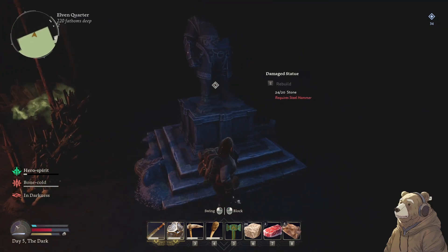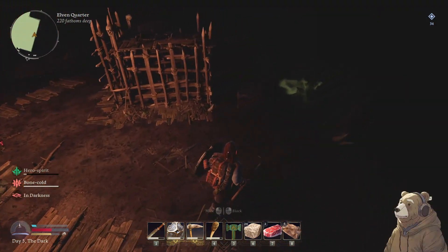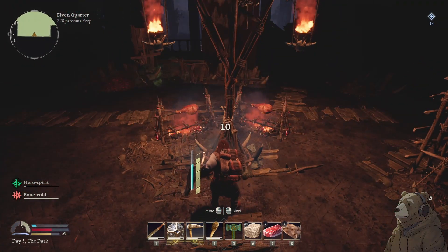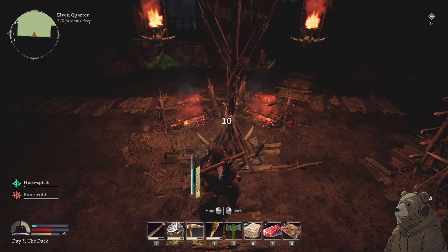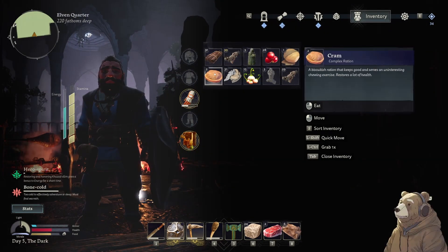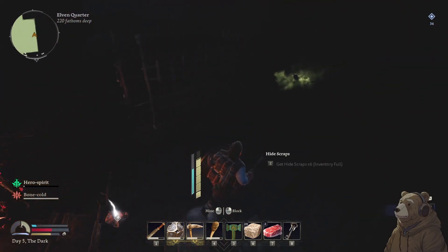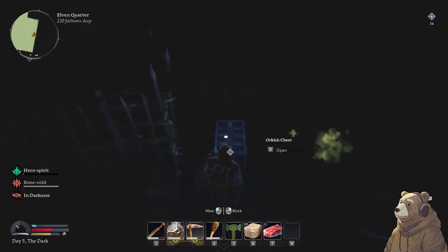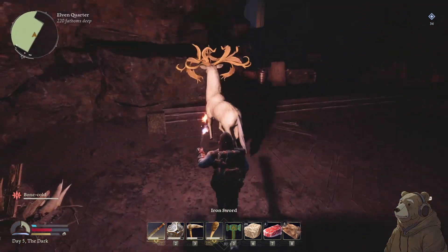These are the new statues and we need a steel hammer. If I remember, they have chests, right? We need keys! And the way to get keys is you destroy these things. Broke Snowback's neck — earned them! Look at all those resources, which is great. We'll come back to that later, but for now we can't carry it.